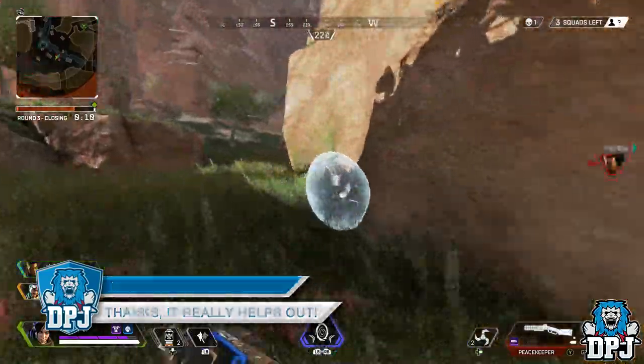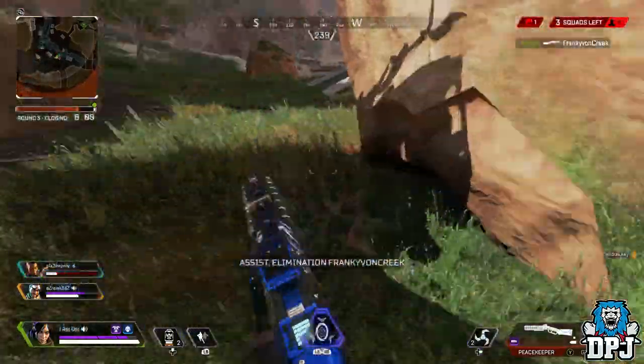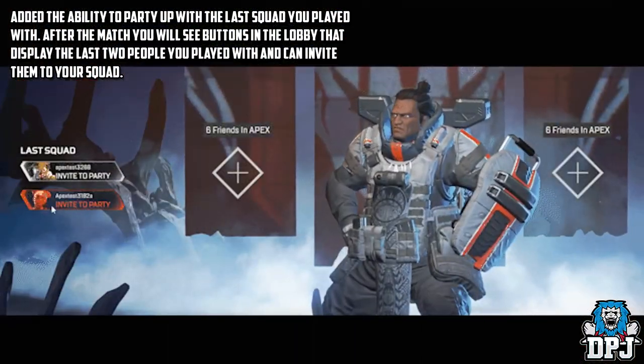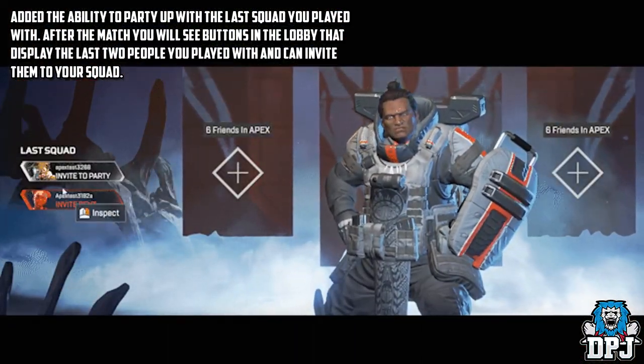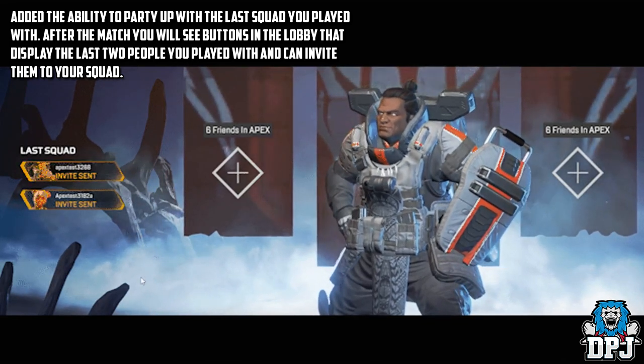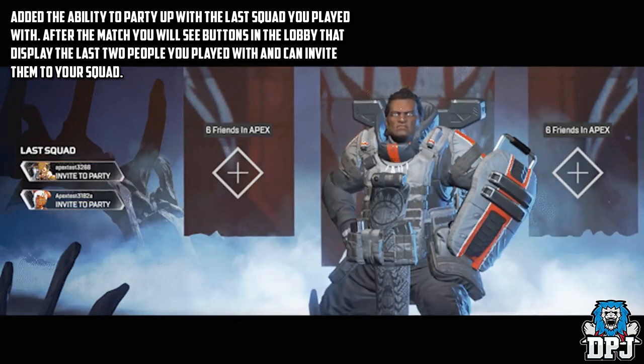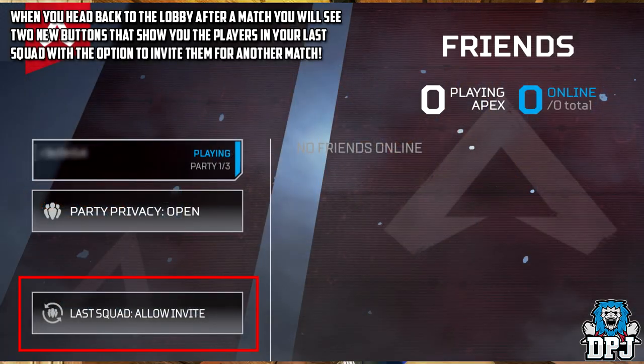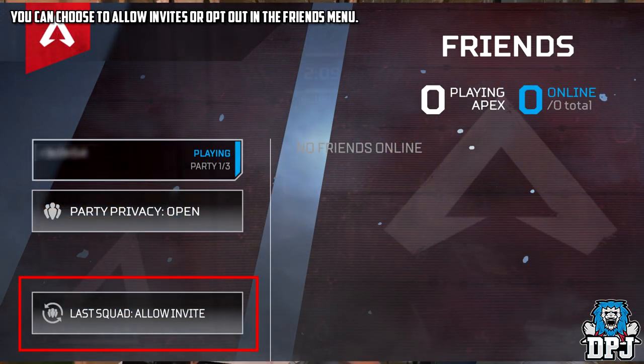In terms of the update itself, what's been added and what's been changed? Quality of life: they've added the ability to party up with the last squad you played with. After the match, you will see buttons in the lobby area displaying the last two people you played with, and you can invite them to your squad. You can choose to allow invites or opt out in the friends menu.